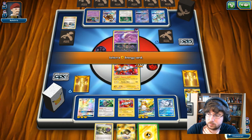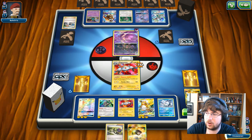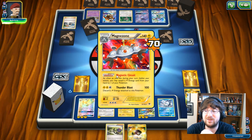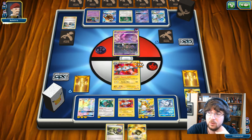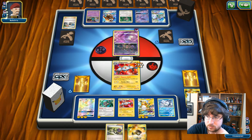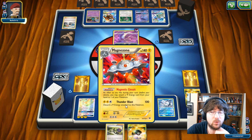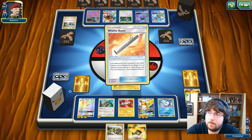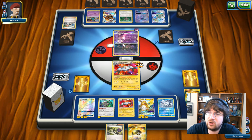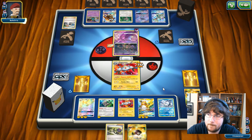I just discarded more items — that's six items, so 120 damage now. It's not Float Stone, not even close. I'm going to drop this energy onto the Oranguru — it's just out, that's all I want. This Magnezone will go down unless he Guzmas, and then he'll be doing major damage to something else. I don't have a problem if this first Magnezone goes down because I have the one in the back. I've made some major misplays and it's starting to show.